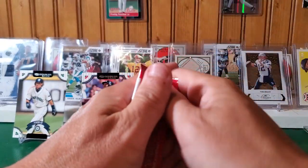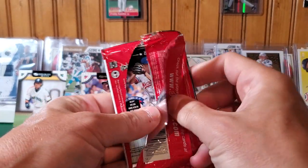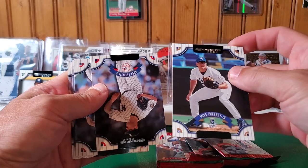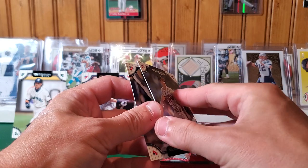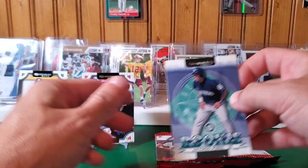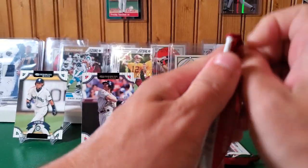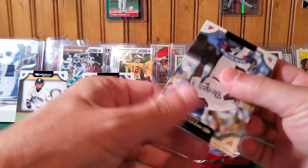I decided to do a blaster box channel because it's simply harder to pull good things out of blaster boxes, so it'll be an interesting journey to see what we can pull. Mike Sweeney, Andy Pettit, Greg Maddox, Antonio Perez rated rookie, and Tony Armez Jr. — what a horrible rated rookie signature. Just stick with the original logo on the base set. Okay, come on — something, anything.